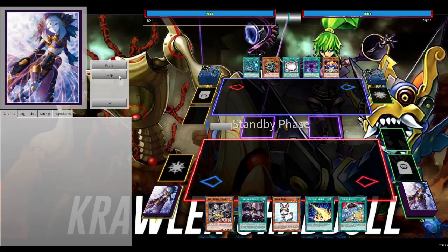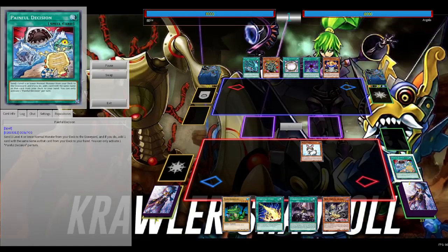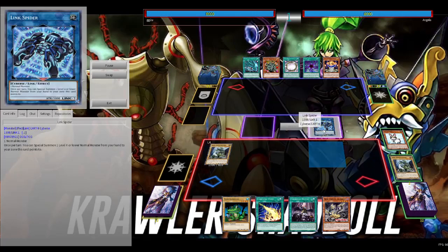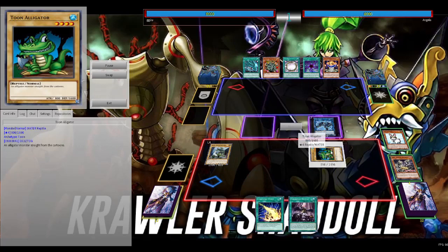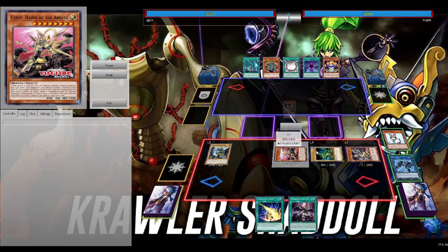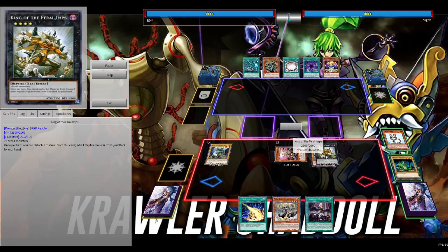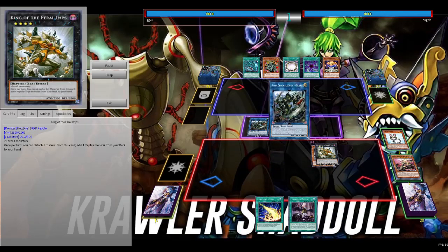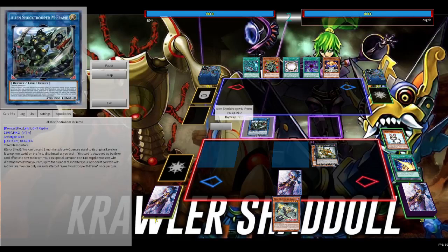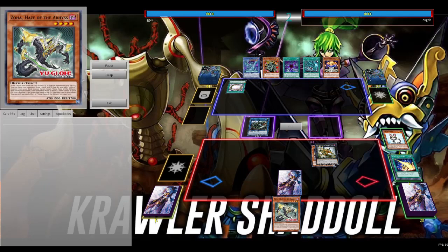Let me show the beauty of this deck again: Painful Choice into Rescue Rabbit, we go into Alien Shock Troopers into Link Spider, special summon Toon Alligator, drop Nahil, drop Curse — Curse tributes the Link Spider, first effect. Nahil comes back. We go into Feral Imp, get our searches, and settle on M Frame and Feral Imp with a Droplet and Zoha in hand.